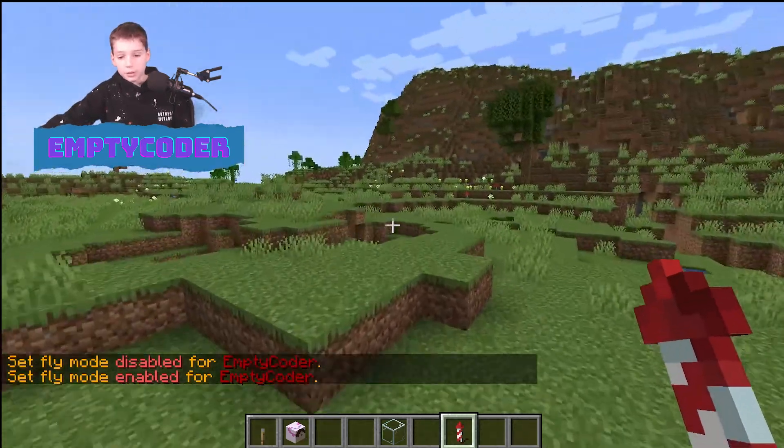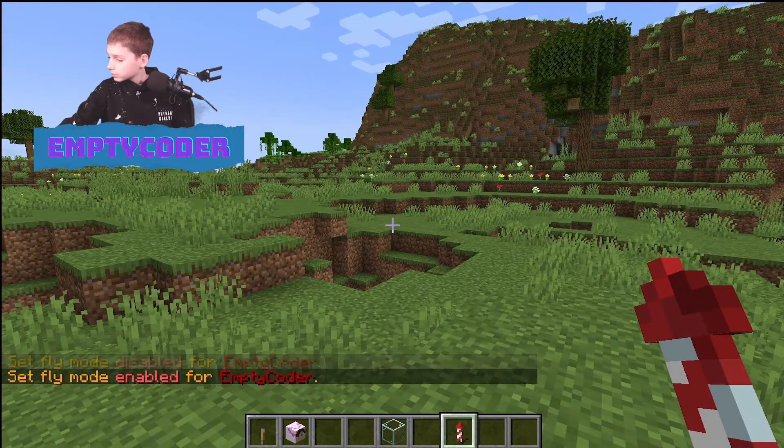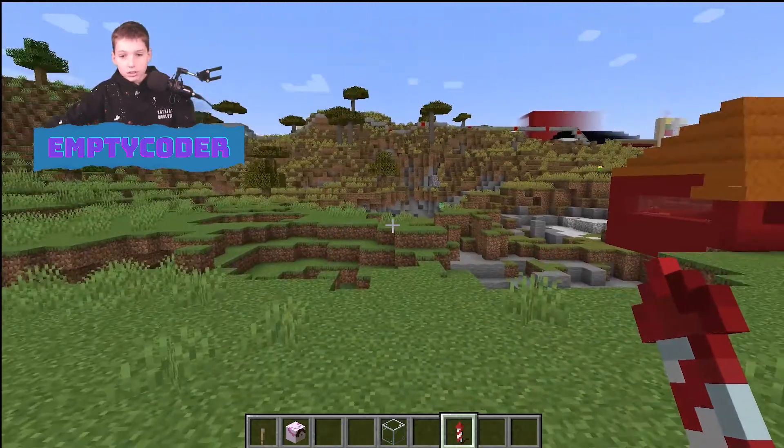There we go — that's fly mode enabled. Next you've got slash jail — you can jail people. Pretty cool.